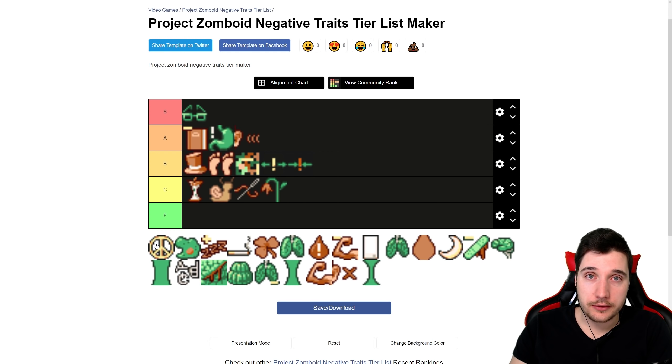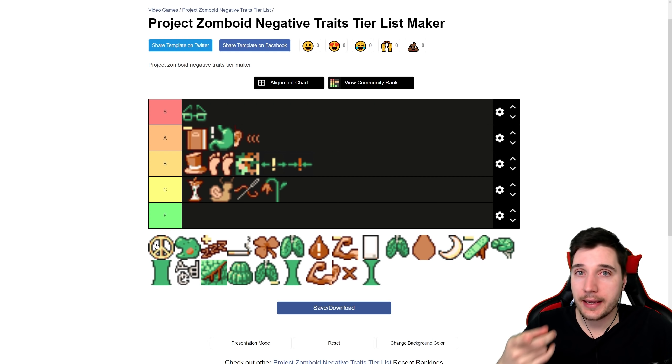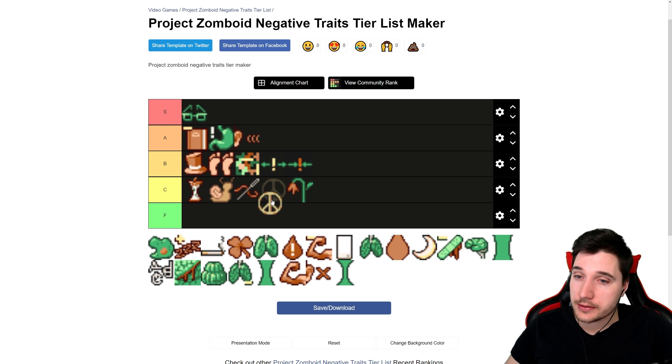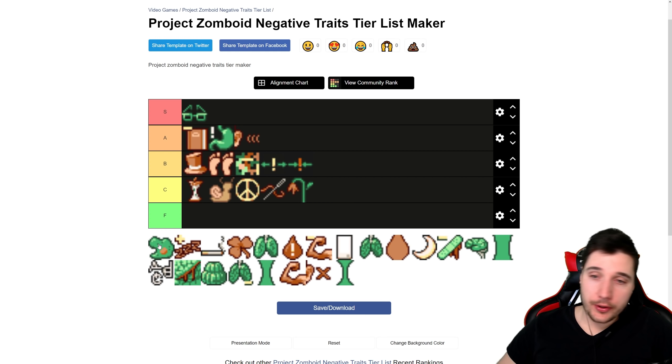Next we have Pacifist. A lot of people told me they like this combined with Fast Learner — Pacifist gives 25% less XP for combat skills, and Fast Learner gives +30%, so it roughly evens out. I'm all about combat traits so this isn't good for me, but I can understand how that build works. This goes into C tier — it cannot be higher than that.